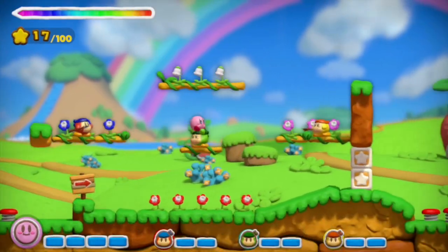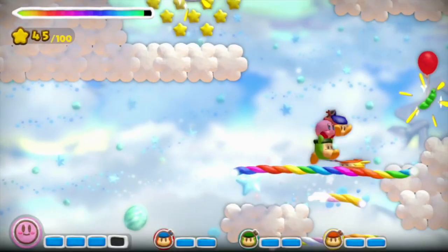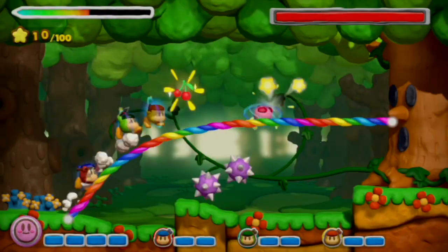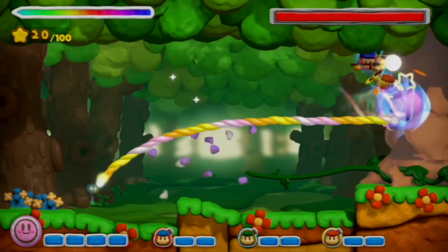In the UK and Europe, Pegi rates the game as appropriate for those aged 3 and older. As with all asymmetrical multiplayer games, children may argue over who gets to play as what character, especially as the player controlling Kirby gets to draw on the gamepad screen, but the other characters have more freedom of movement, more like traditional platformer characters.